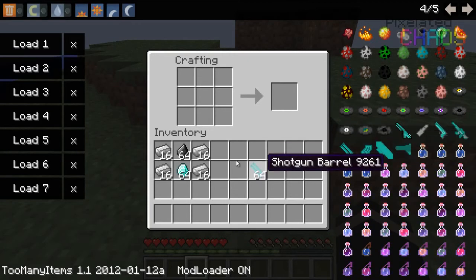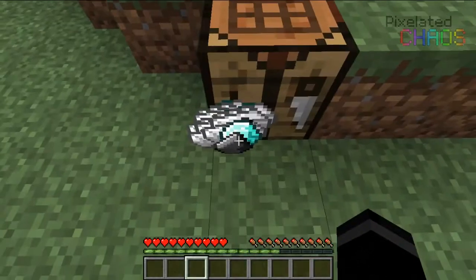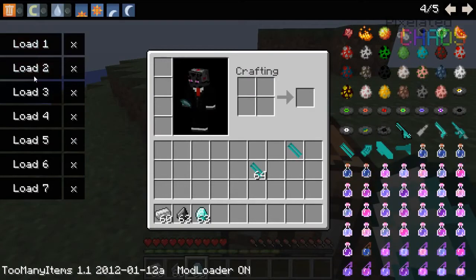To make the barrel, what you need is iron ingots, flint, and diamonds. Put the flint there and then put the diamond there and you will get yourself a shotgun barrel. The shotgun barrel is basically one of the parts to put into the actual shotgun.